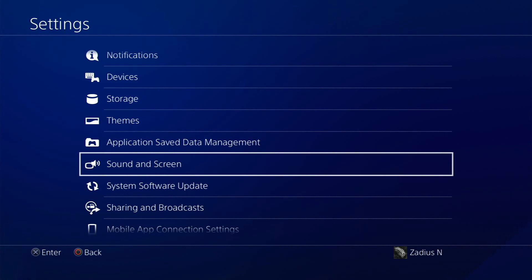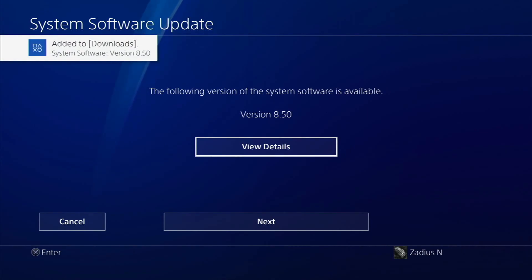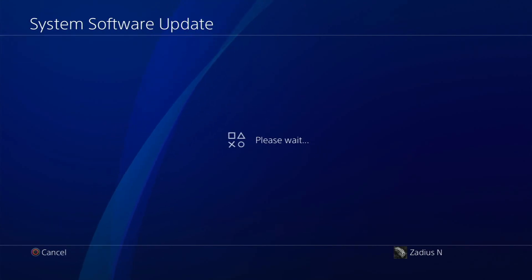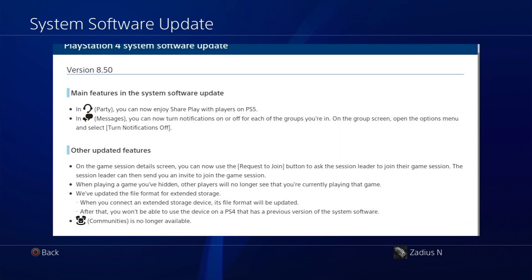Do it yourself manually after you've backed up your saved games. If you don't see the update in your notifications, go to Settings, then System Software Update, and it'll check for an update. It's been added to downloads. I'm going to click 'view details' because there's important information you need to know. The one that a lot of people are upset about is that communities are no longer available on PS4 — starting with 8.50, communities are gone. I know a lot of people use it, so keep in mind that after installing this update you will not see communities on your PS4 anymore. Sony is apparently bringing this feature to the PS5.